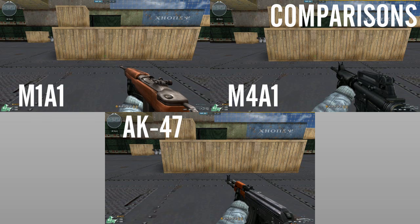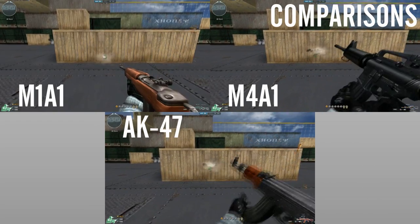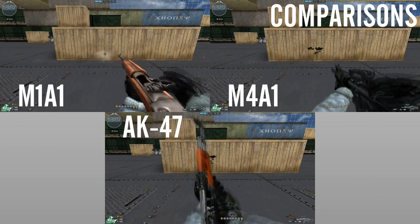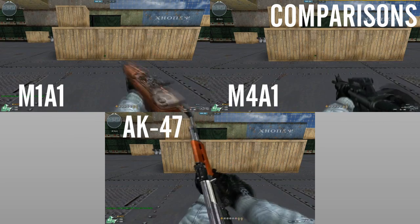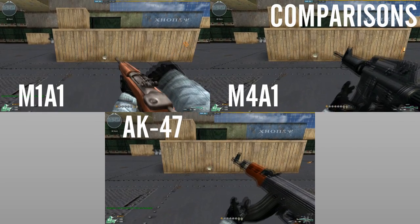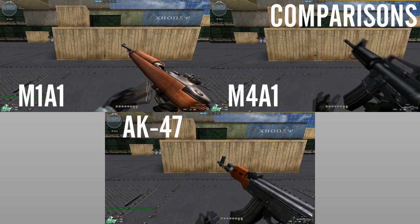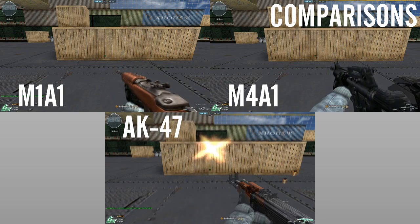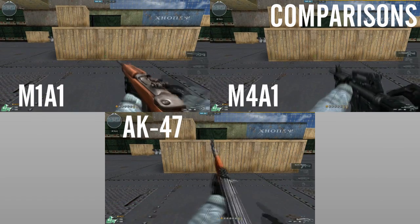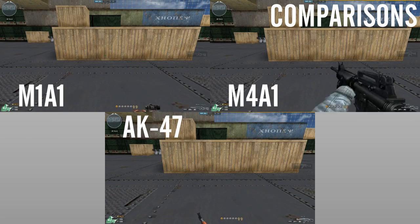Right then, the comparisons. The M1A1 Carbine is not the fastest firing of the three guns — the M4 is fastest, the AK is second, and the M1A1 is last. For reloads, the M1 also has the slowest of the three; the AK is fastest, the M4 is second. The M1 actually has the fastest draw speed of all three, with the M4 second and the AK last. I'll replay it in slow motion so you can see the difference.